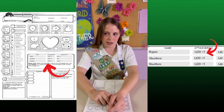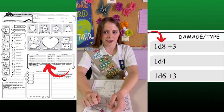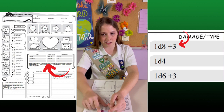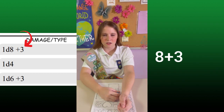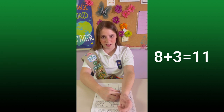You can see the weapon's damage by looking here. The first number represents how many times you roll the dice and what dice they can roll. The second number is the bonus they can add to the attack. This weapon says I roll a d8 once, and I got an 8. Then I can add a 3, so 8 plus 3 would be 11. That means I can subtract 11 from the goblin's health.